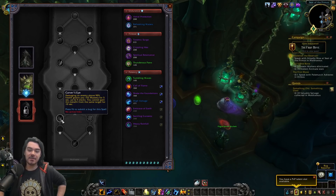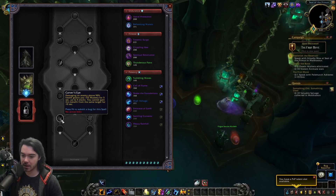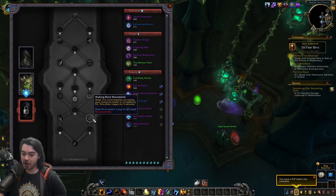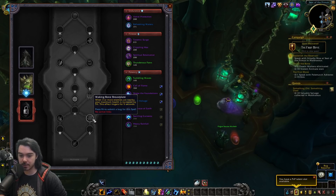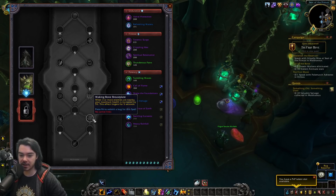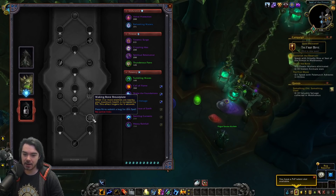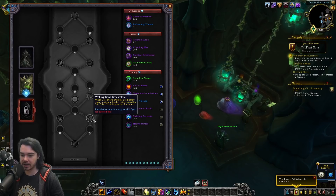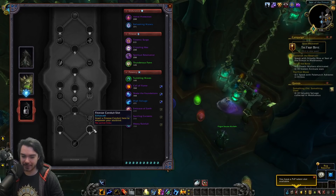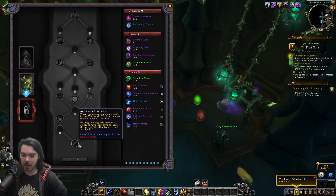That could be really strong for massive burst on pull. Goes with an endurance slot. Option two, Waking Bone Breastplate: when three or more enemies are nearby, your maximum health is increased by 5%, lingering for 5 seconds. More of a tank-focused option or survivability for melee DPS — though giving up a bunch of mastery seems like a tall order for melee DPS.